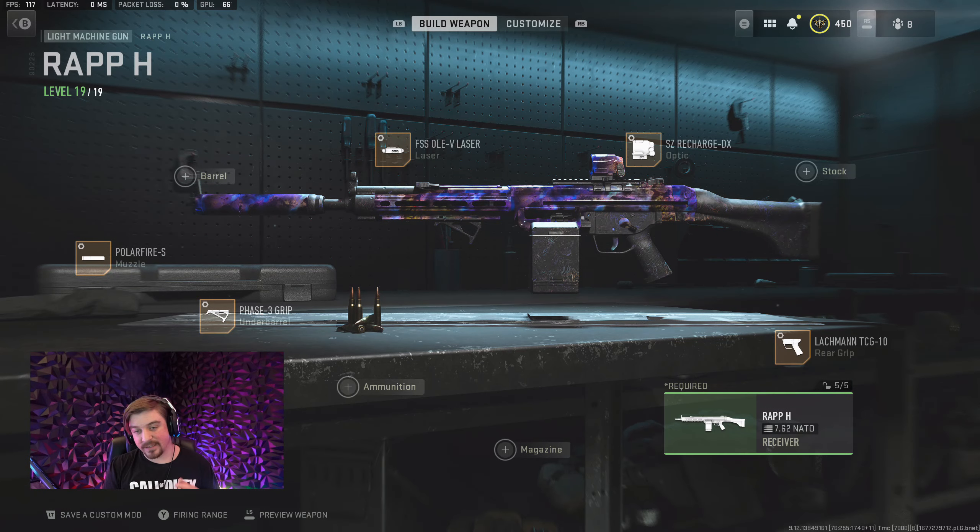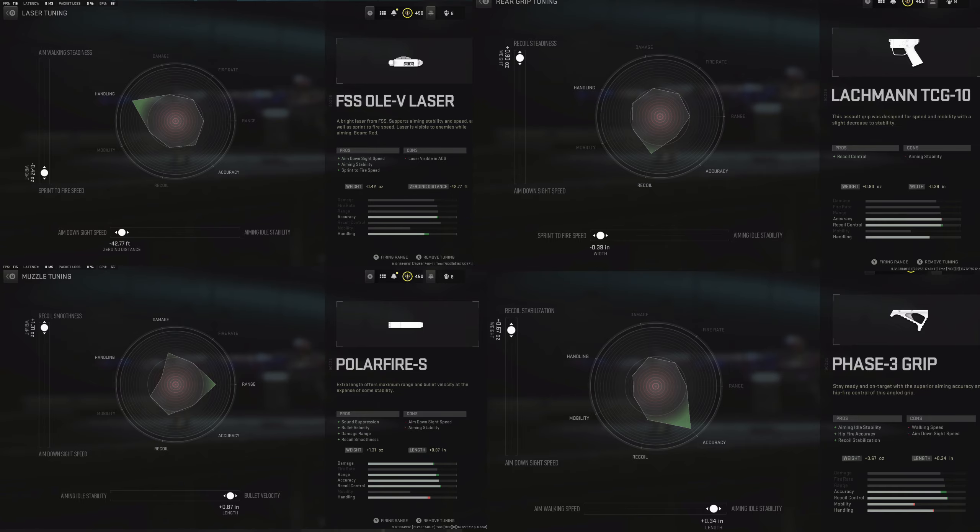Hey what's up guys, so in today's Ashika Island gameplay I decided to try out the Rap H LMG yet again. I've only made one video about this weapon in the past and that was way back on the big map. I feel like this LMG has always been very good, it was just overshadowed by its counterpart, the RPK. If you guys want to see the setup and tuning I was running on the Rap H during this gameplay, I'll be throwing both on screen right now.